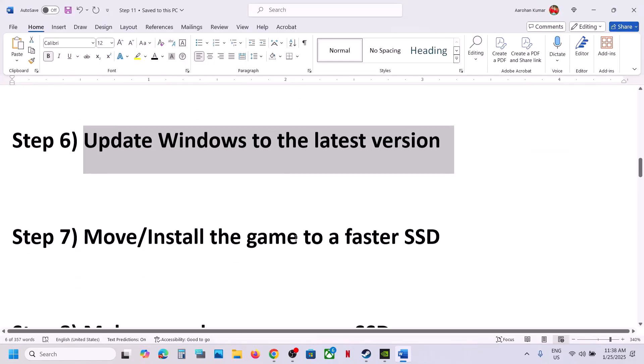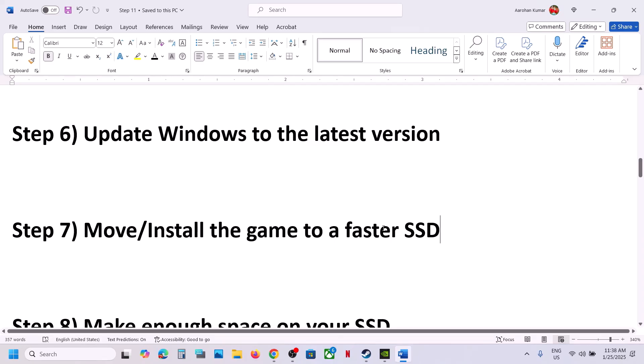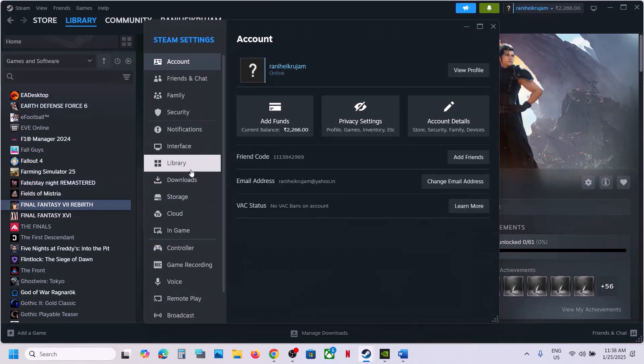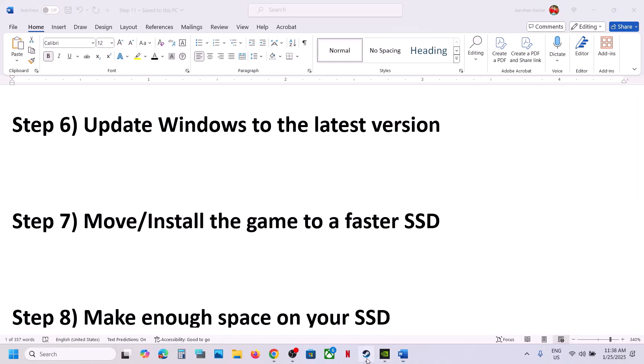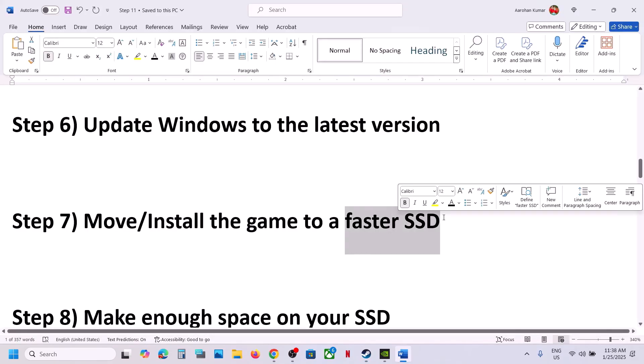The next step is to move or install the game to a faster SSD. If the game is installed on an HDD, try moving it to an SSD. Go to Steam Settings, then Storage, find the game in the list, and move it to an SSD or C drive. This has worked for many players. If that doesn't work, uninstall the game and reinstall it directly to the SSD.